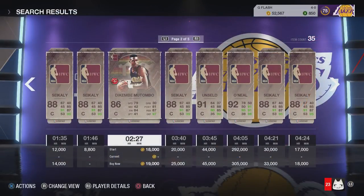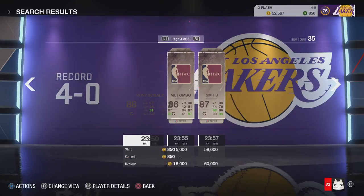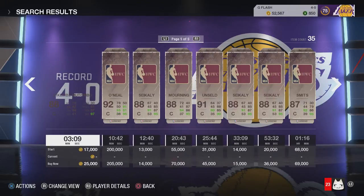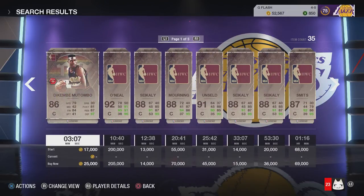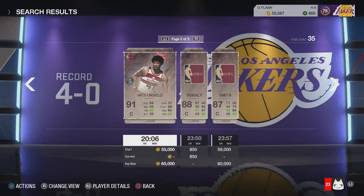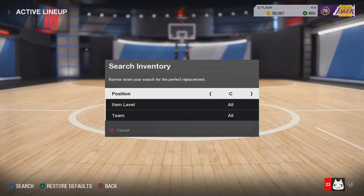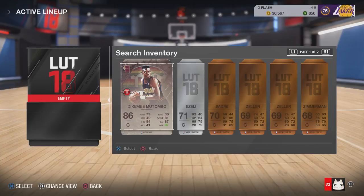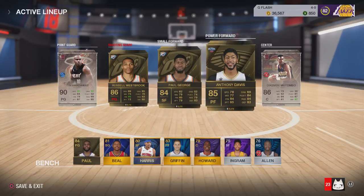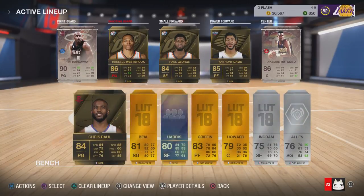My next move was to get a center. I was scouting the center position and back then the best cards were Shaquille O'Neal, Dikembe Mutombo, Amar'e Stoudemire, and Rick Smith — those were the best centers in the legend section. The non-legend cards were way too expensive, so I went for Dikembe Mutombo and got him for 15k. Back then that was a huge deal, and even now if you get Mutombo for 15k it's still a steal.